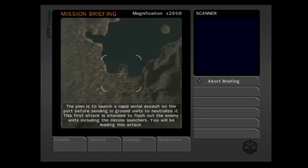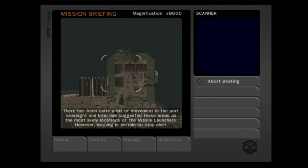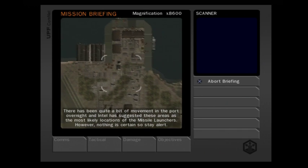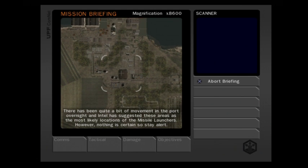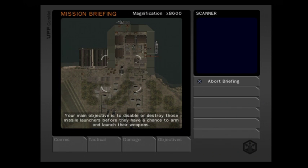The plan is to launch a rapid aerial assault on the port before sending in ground units to neutralize it. This first attack is intended to flush out the enemy units, including the missile launchers — you will be leading this attack. Intel has suggested certain areas as the most likely locations of the missile launchers, however nothing is certain, so stay alert. Your main objective is to disable or destroy those missile launchers before they have a chance to arm and launch their weapons.